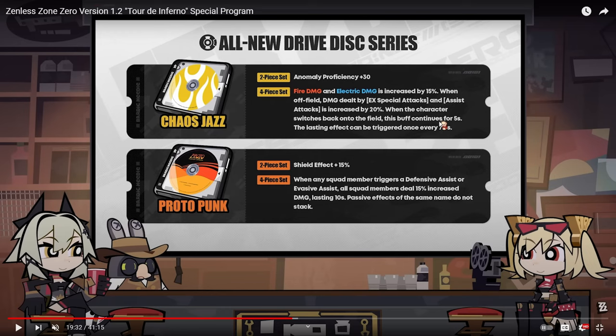The first new set is Chaos Jazz — obviously Bernice's set. Fire damage and electric damage increased by 15%. When off-field damage dealt by EX special attacks and assist attacks is increased by 20%, when the character switches back onto the field this buff continues for five seconds, and the lasting effect can be triggered once every 7.5 seconds. Her ember effect does massive fire damage off-field, which this set is designed for.